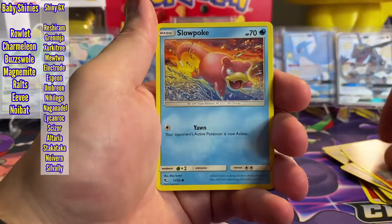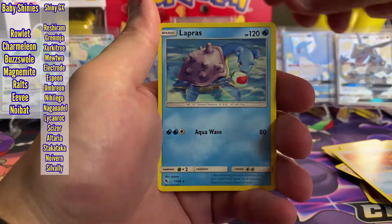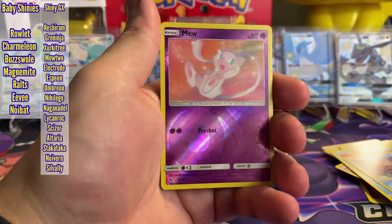Pack two: Charmander, Slowpoke, Lapras, and a Reverse Holo Mew.